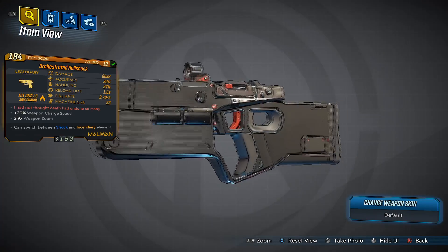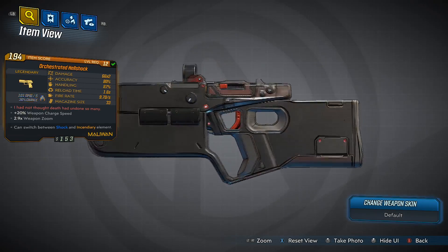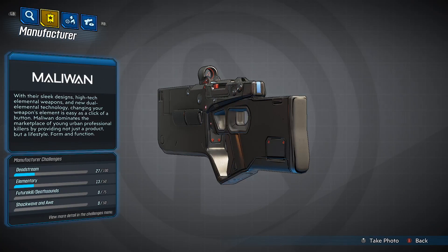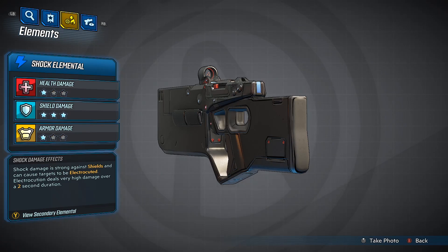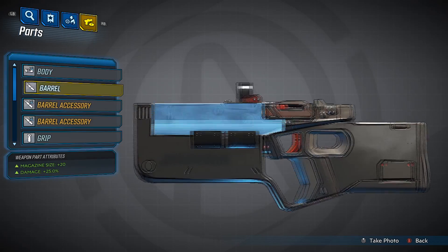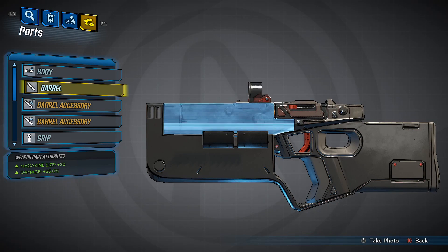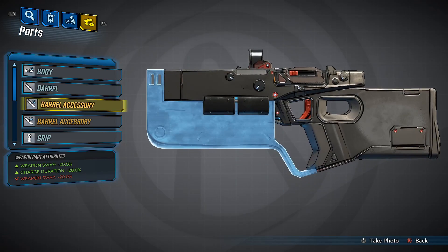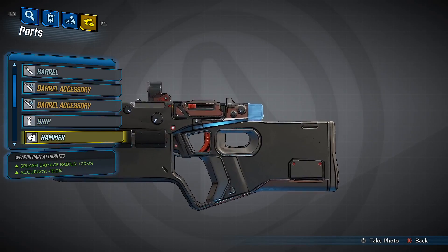This is what the gun looks like — looks so nifty. Does not look like a pistol, even though it is. It is a Maliwan weapon. Here are the stats for the incendiary and the stats for the shock elemental, and it tells you the different accessories per type. The barrel is what gives it the plus 20% magazine size, plus 25% damage, and here you can see the negative weapon sway and where we lose some damage.